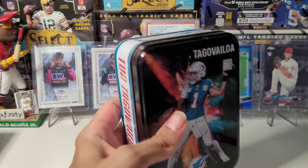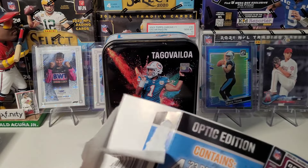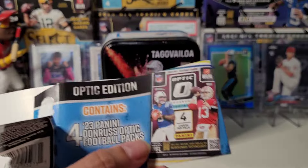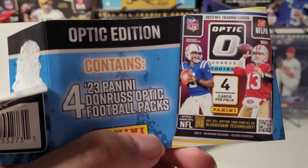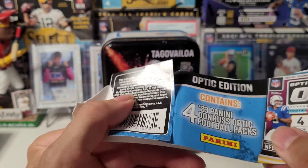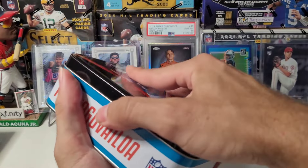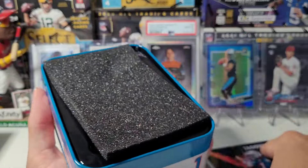Every other player, there happened to be obviously a ton of them. Like I saw a ton of these Tua's and Mahomes, Kelce, whatever. It's got four Optic retail packs inside. $25. Not ideal.